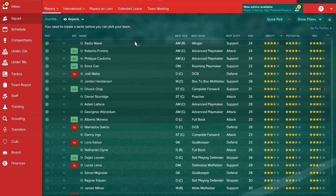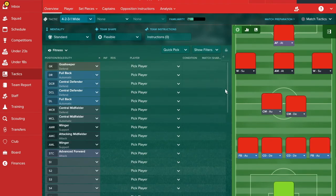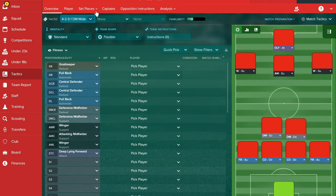Just by looking at this, you've got right wing, left wing, advanced playmaker, striker, and players capable in centre mid — it looks like we're heading for a 4-2-3-1. My assistant also thinks a 4-2-3-1 is good, suggesting a DM wide variant.